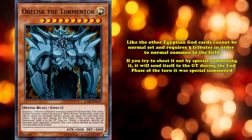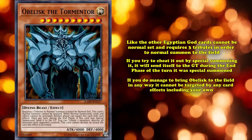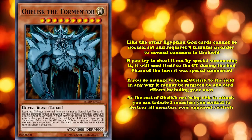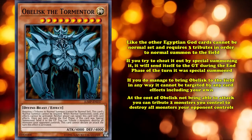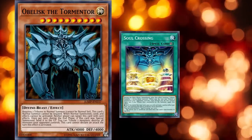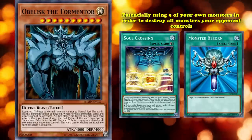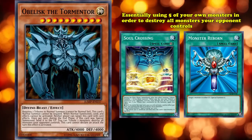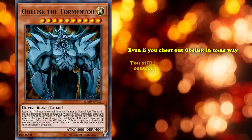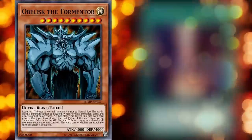If you try to cheat it out by special summoning it, it sends itself to the graveyard during the end phase of the turn it was special summoned. However, if you do manage to bring Obelisk to the field, it can't be targeted by card effects including your own, and at the cost of Obelisk not being able to attack, you can tribute two monsters you control to destroy all monsters your opponent controls. This means that if you bring out Obelisk normally, without modern support like Crossing Souls or cards like Monster Reborn, you're essentially using five of your own monsters — three to summon Obelisk, and two others to trigger his effect — making it a lot more difficult to use compared to Raigeki.